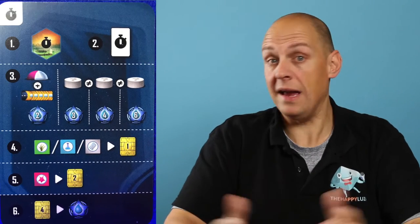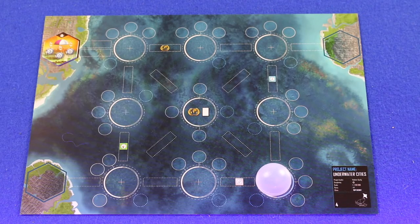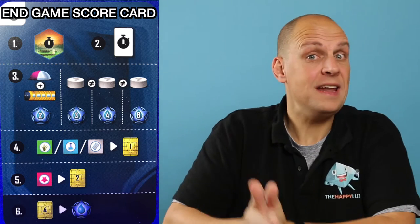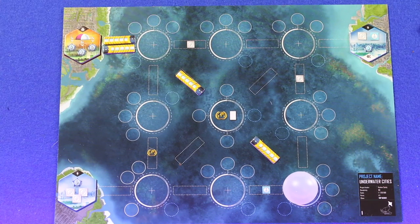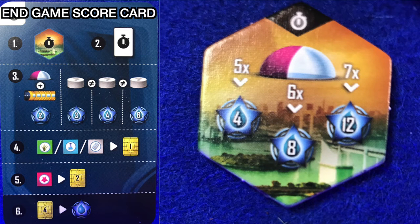During your actions you're trying to set yourself up to get the most points at the end of the game, and the game comes with a personal scoring cheat sheet card for each player. Each player starts with a unique brown metropolis tile on their board. Should you have a network of connecting tunnels leading up to that metropolis, you trigger its effect at the end of the game and score points for whatever the metropolis tells you — like points for the amount of tunnels you've built, or points for having built a certain number of cities.